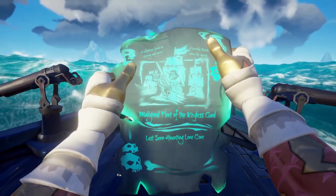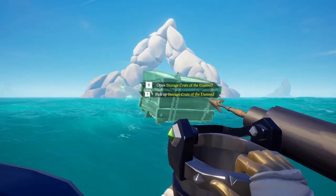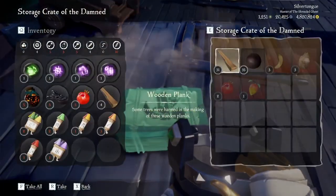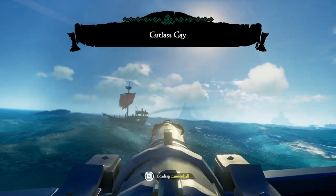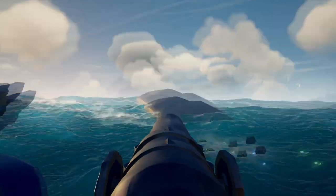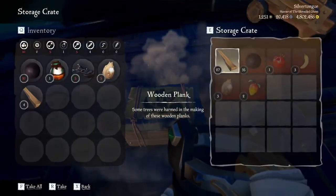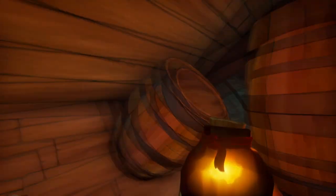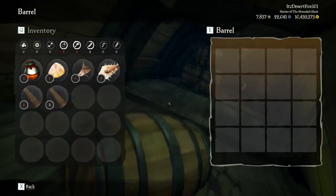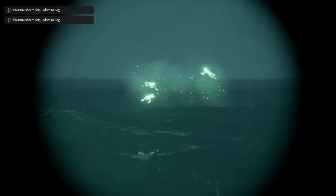Ghost ship fleets, whether a voyage or the world event, will also drop supplies — even one of those crates can be a relatively nice boost. Sinking skeleton sloops or skeleton galleons will also result in a storage crate; however, unlike ghost ships, they take a lot more effort than three cannonball hits. Sink them or sneak aboard and steal their crate to claim your prize. For Pirate Legends, the Legend of the Vale quest can be rather profitable in gold and supplies — looting shipwrecks, defeating bordering towers, and sinking ghost ships will result in supply crates.